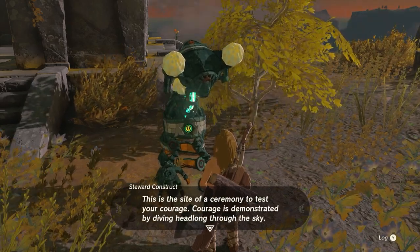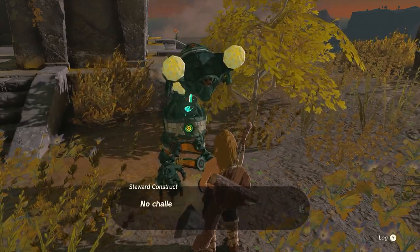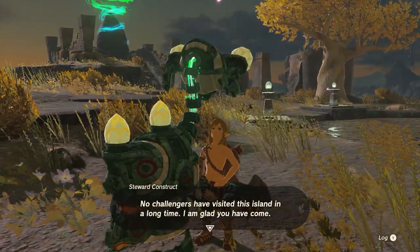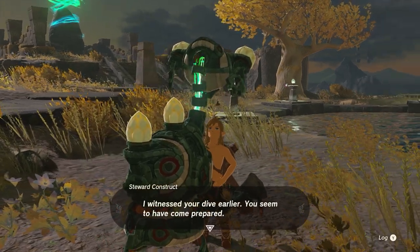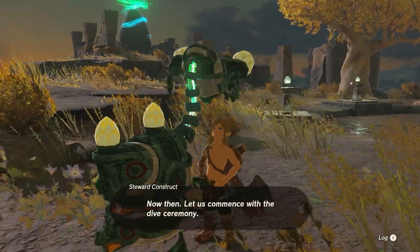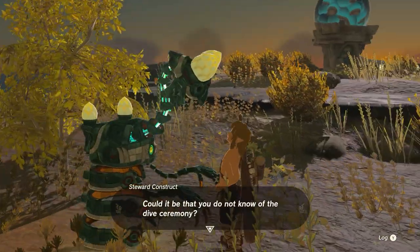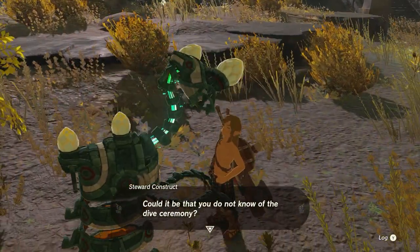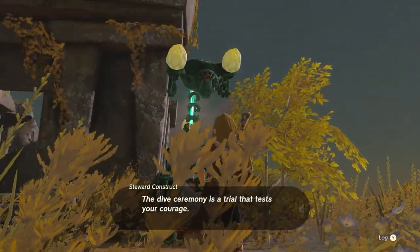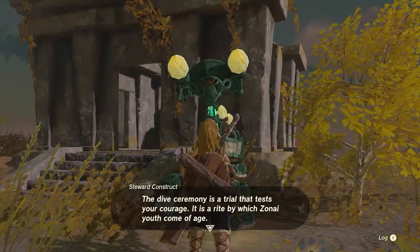This is the site of a ceremony to test your courage. Courage is demonstrated by diving headlong through the sky. No challengers have visited the island in a long time — I am glad you have come. I witnessed your dive earlier; you seem to have come prepared. Now then, let us commence with the dive ceremony — are you prepared? The dive ceremony is a trial that tests your courage; it is a right by which Zonai youth come of age.